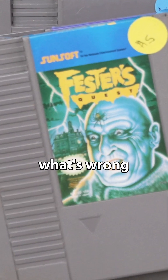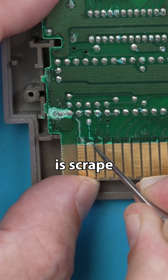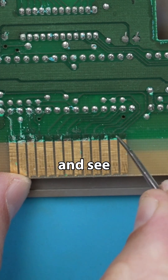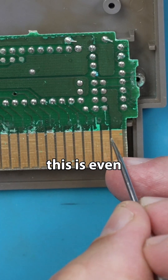Let's start with the $5 game and see what's wrong with it. That is all liquid damage. So the first thing I'm gonna do is scrape off a bunch of this liquid damage and see exactly how much damage there is and if I think this is even fixable.